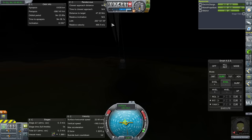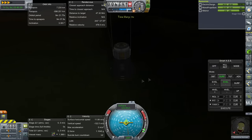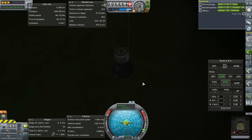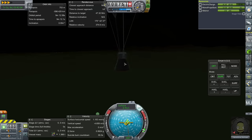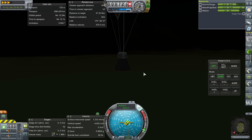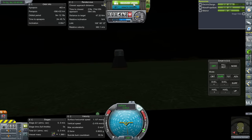One parachute deployed quickly, the other isn't deploying — I hate when that happens, it means I didn't apply symmetry partners properly. Let me copy to the other chutes. That's a triple-chute deployment, and the other one isn't, but apparently it didn't take. Down to 4.7 meters per second on full parachute deployments — looks safe and level.